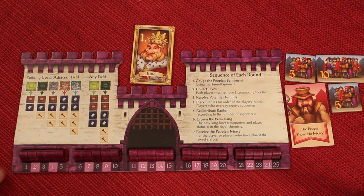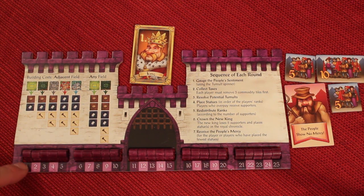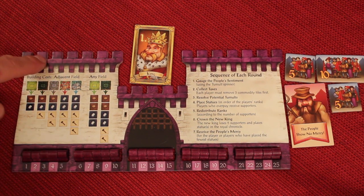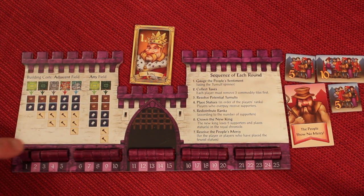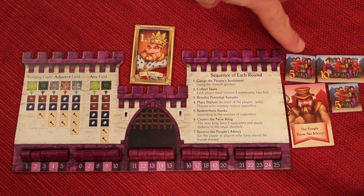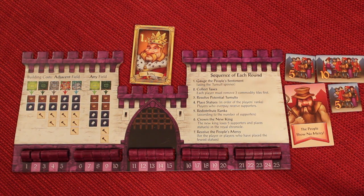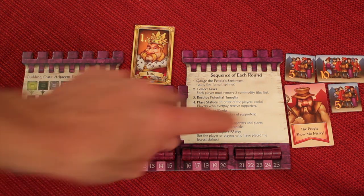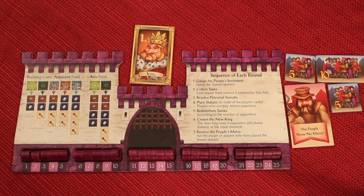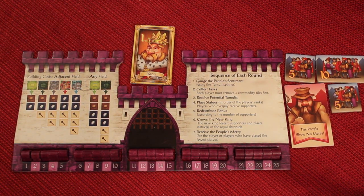In Tumult Royale, you are trying to place as many statues as you can, because the one who places the most statues of themselves around the different villages is going to be the one that wins. Everyone gets their own player board with their colored castle, a way to hold their statues. We all start with 20 followers or supporters — that number will differ depending on the amount of players. We all start with a People Show No Mercy tile, and we all start with a ranking. In a three-player game, you'll play with rankings of one, two, and three.